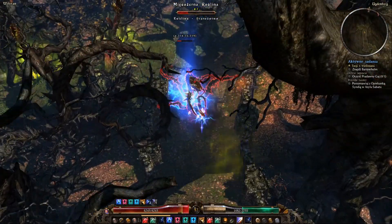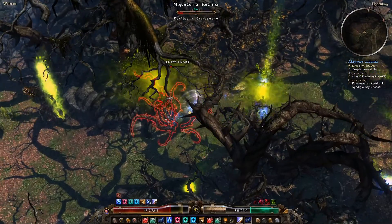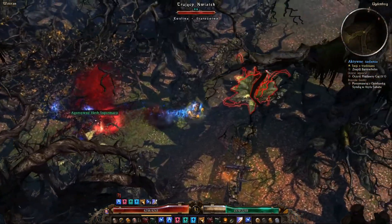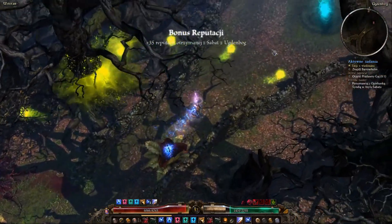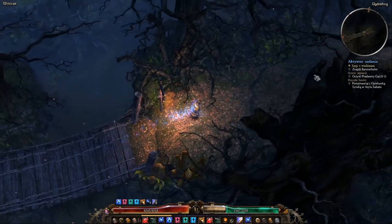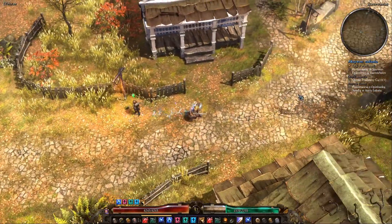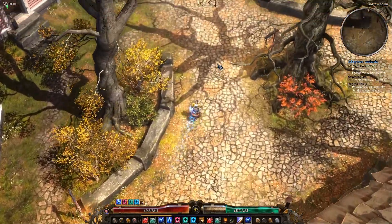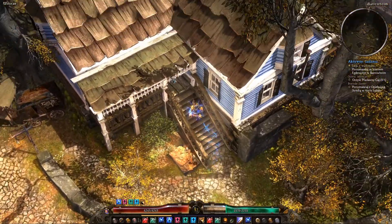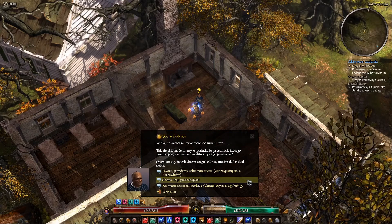Mam nadzieję, że żeśmy wreszcie obrali dobrą ścieżkę. Tym bardziej, że już nam się pojawił portal, więc wiemy że się zbliżamy. Kupimy jeszcze sobie tutaj tę niską. Jak widzicie, już nawet nie podnoszę niektórych rzeczy, bo to po prostu szkoda czasu. Mamy to, panie, dziękuję serdelecznie! Dochodzimy do wioski Barhol. Jak widzicie, domki są naprawdę bardzo interesujące. Biegniemy do gwiazdeczki - musimy przyjąć w ogóle tego questa.